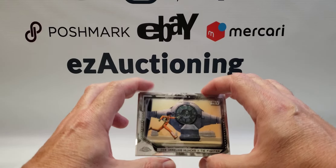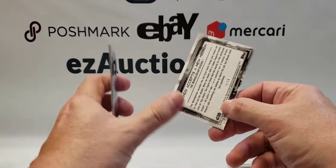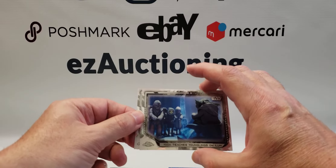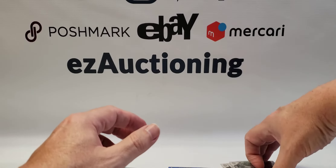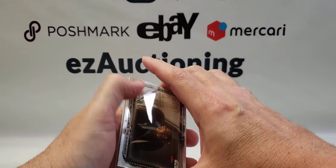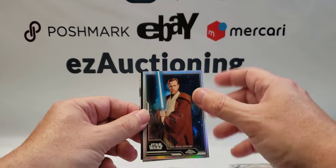Zeb Orrelios hijacks the TIE fighter. Our blue is Mando accepts a new mission, numbered 74 of 99. Yoda teaches younglings on the island, and Rey in training. Back to our pack with what I believe is the auto — Mando beats Gideon and the Darksaber. Would have been nice if that was the autograph.